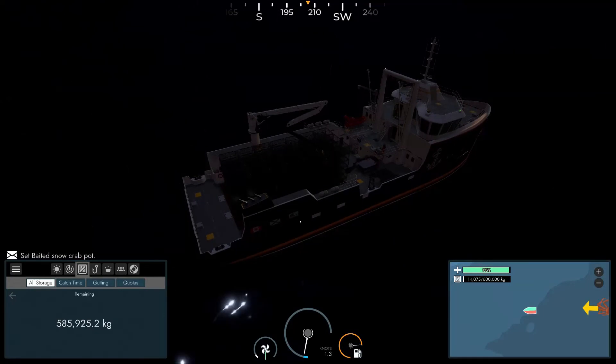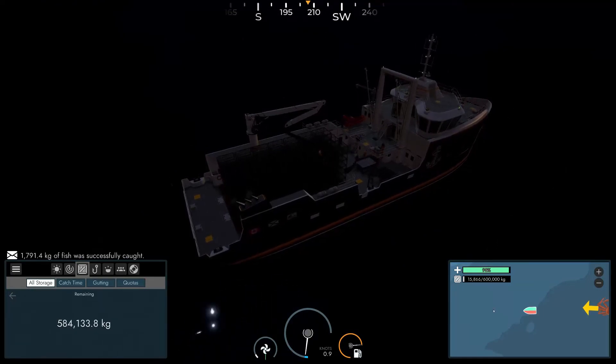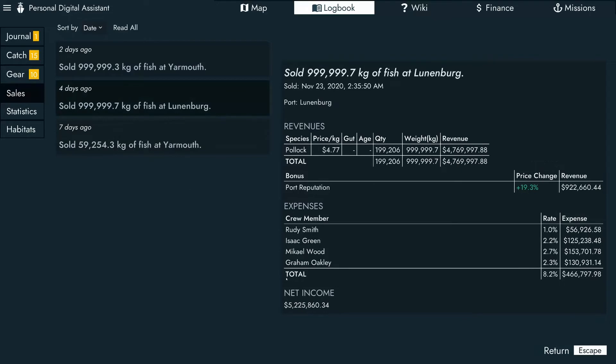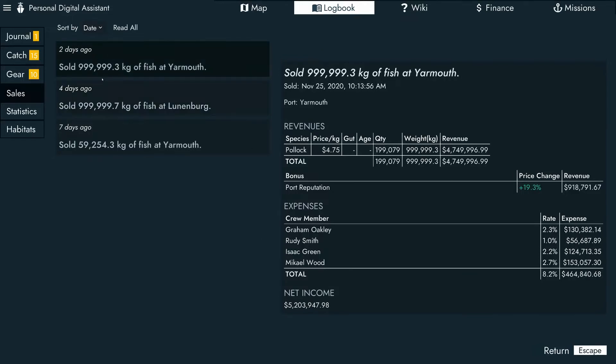1,700 — alright, let's check. I could show you guys my sales. We did go out and catch another 60,000 kilos worth of lobster, but for the amount of work, we netted 1.6 million. And then in three days we managed to pull in five and a quarter million dollars of just pollock. Then we did it again in two days and pulled in another 5.2 million of pollock. This is kind of how I grinded up the money to buy this boat — I just went back to the big trawler.